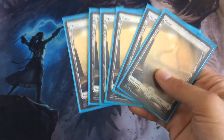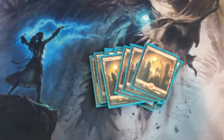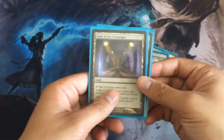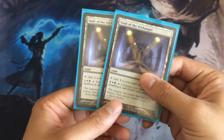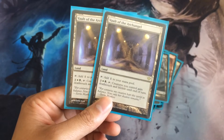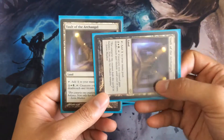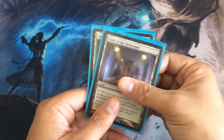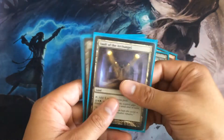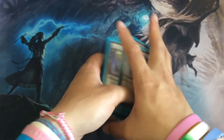Then we're going to be running six Plains, five Mountains, two Swamps. Probably the most expensive card in our deck is Vault of the Archangel, because creatures you control gain Deathtouch and Lifelink, but we have to pay five mana — tap the card and pay four mana. But by the time we're able to activate this card, we're pretty much already ahead on the board. So yeah, it's 23 lands.